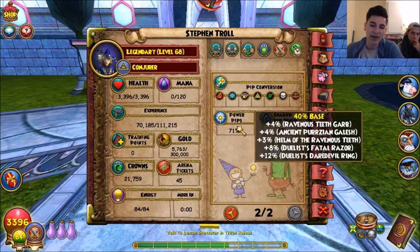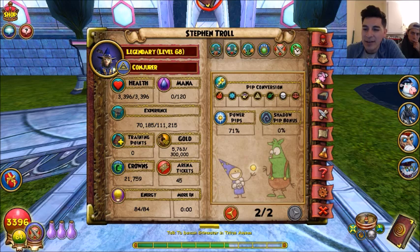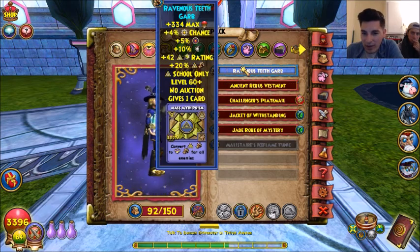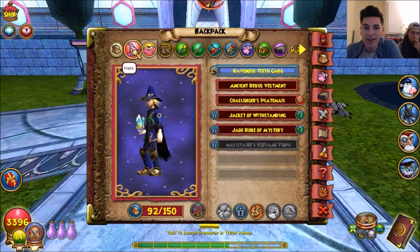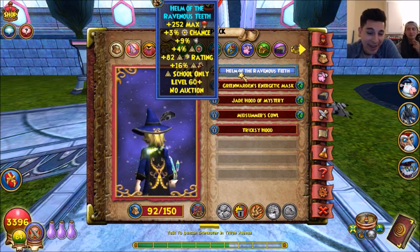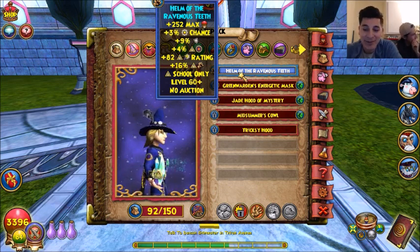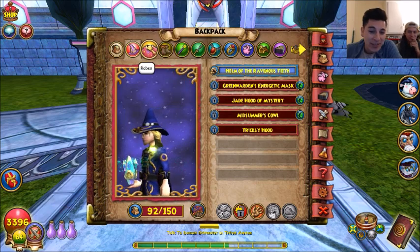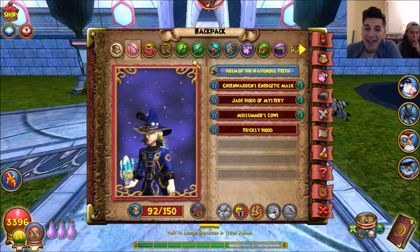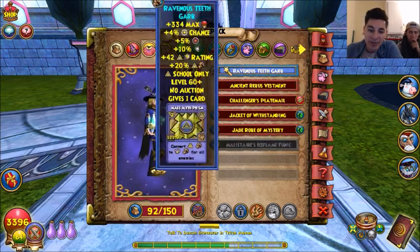With the other setup I'll show you the difference. What I'm wearing right now — the hat and the robe are from House of Scales. I went and did the dungeon once with Isaac, who helped me, and I hit the chest twice. The first time I hit it I got the hat, and the second time I got the robe.